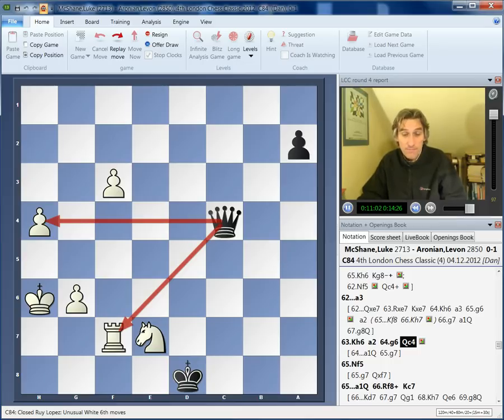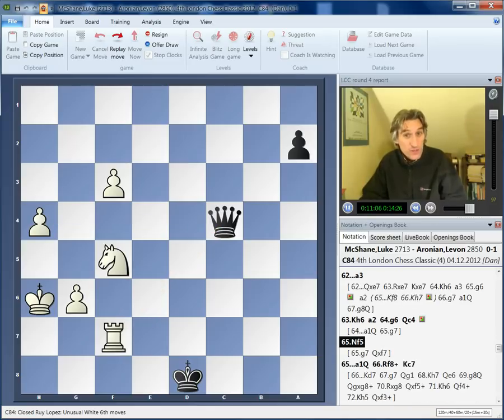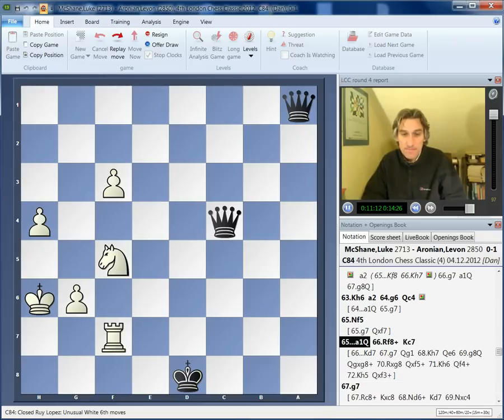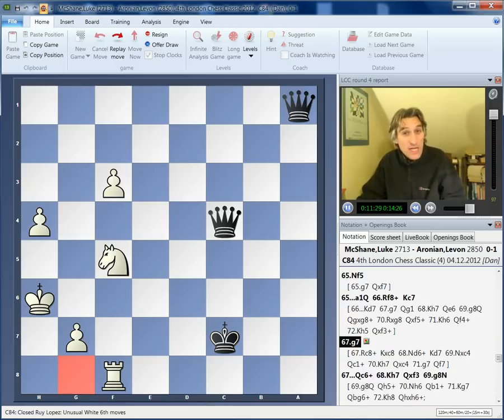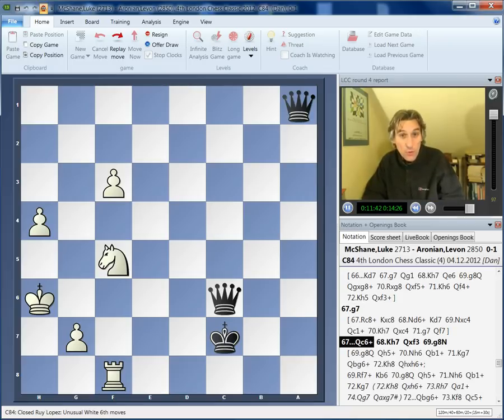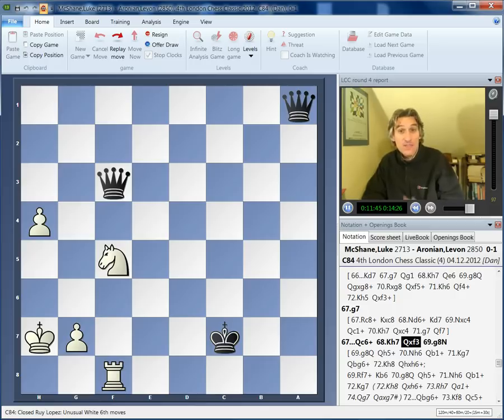McShane kept finding ways to play on: Knight f5. Aronian made a queen, so we had two queens on the board. But Luke was still fighting hard — Rook f8 check. Now King d7 is possible, but Aronian played King c7, best move. He'd done some nifty calculation here. Luke pushed on with g7 — still looks very tricky, g8 threatened, the knight covers so many good squares. But this is what Aronian had calculated: Queen check, precise play from Black. And now Queen takes f3 — this allows McShane to queen.